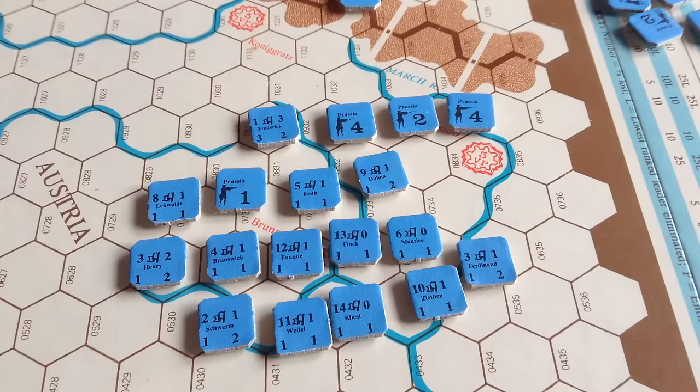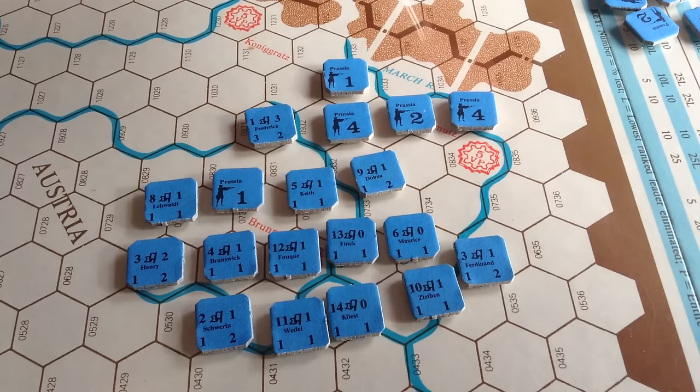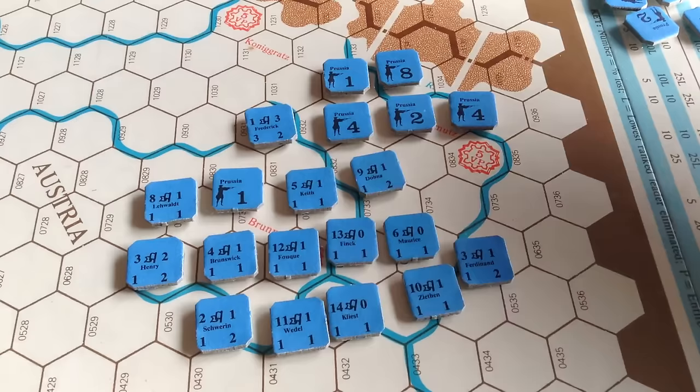Here's a closer look at the Prussian counters. You can see that they're very simple. The strength points are just generic - you get twos, fours, ones, eights. They're all just generic, so you can use them like change. That's their combat number on them. Not much to those.